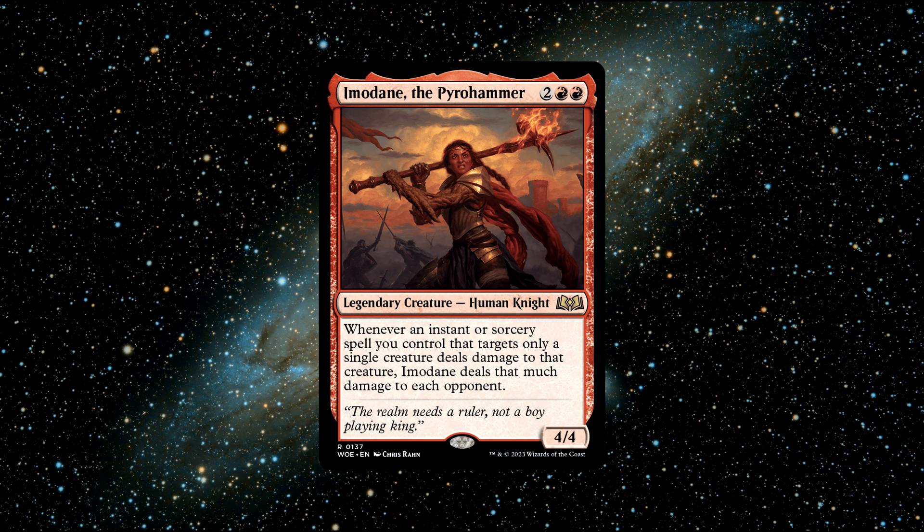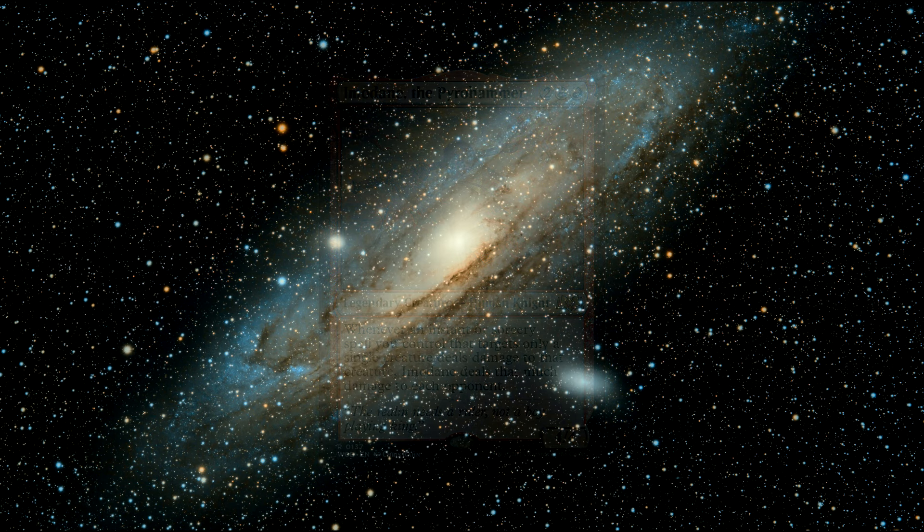Imoldain is a pretty unique commander and very fun to pilot. She allows players to use exciting strategies and has distinct battle abilities that set her apart from other commanders. Her ability to deal damage to all opponents whenever you cast an instant or sorcery spell that targets a single creature creates an explosive gameplay style, encouraging players to build decks focused on casting multiple spells every turn. This opens up a wide range of spell-slinging strategies.